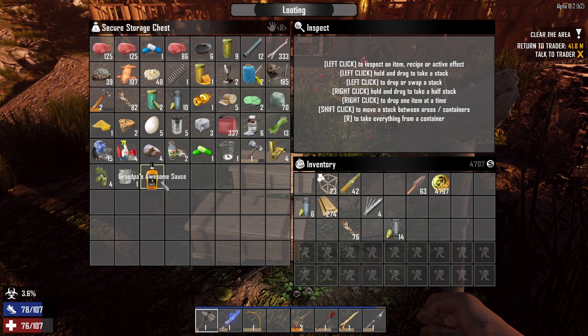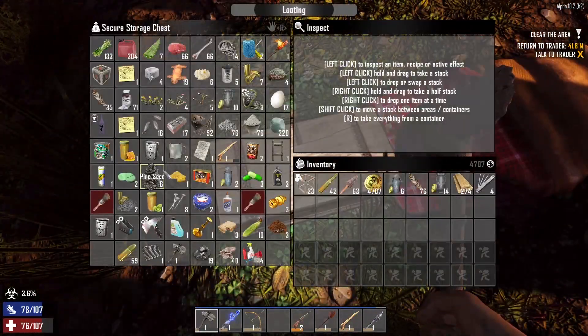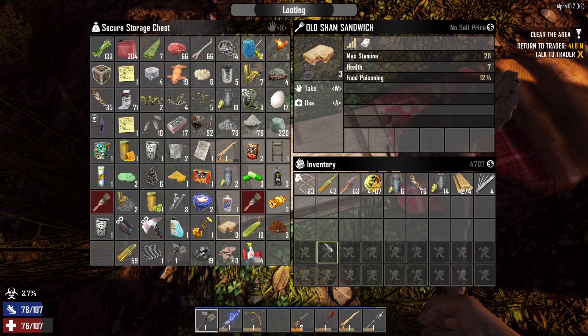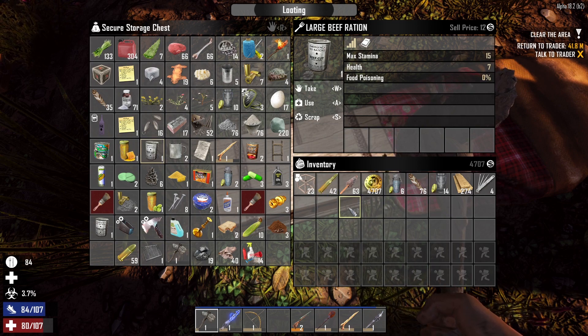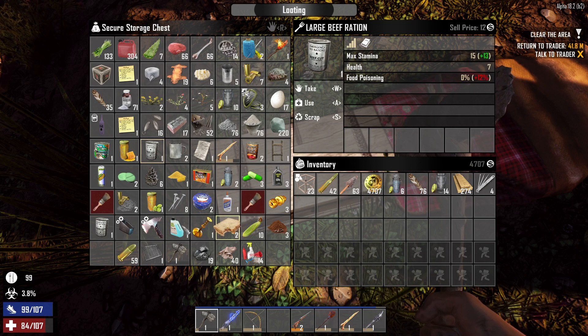We're not gonna use the awesome sauce yet. We will be using the awesome sauce later when we're buying maybe a vehicle or something like that from the trader. We've got a couple old sham sandwiches, gonna go ahead and eat those, hopefully we don't get sick off of them. We've also got large beef rations - I'm gonna do that first. Canned food has zero percent chance of food poisoning, so anytime you can eat canned food over anything else, absolutely do it. Especially if you don't have any points in iron gut - iron gut is very very useful, it'll save you a lot of food in the long run.